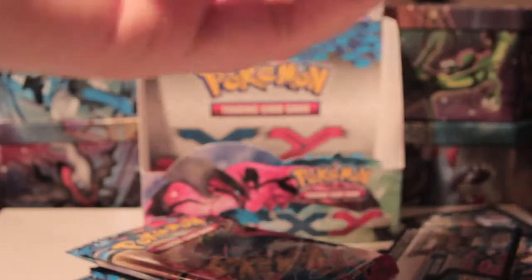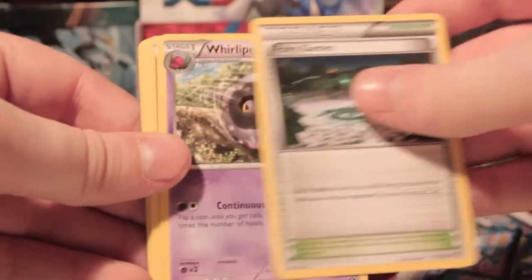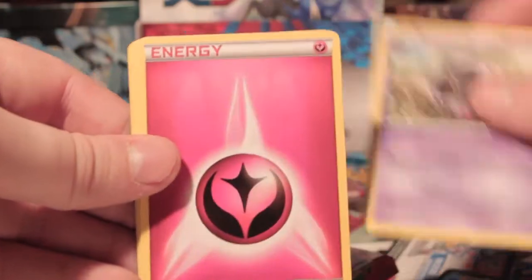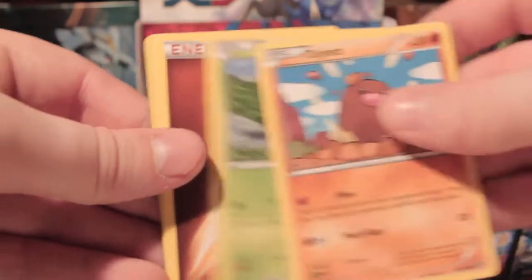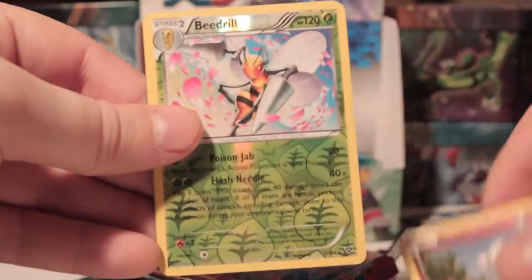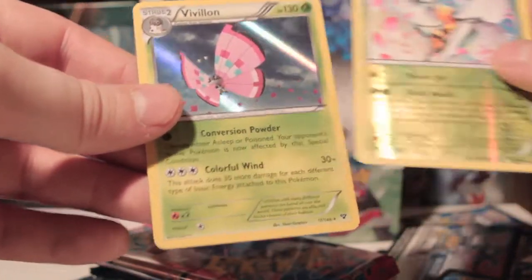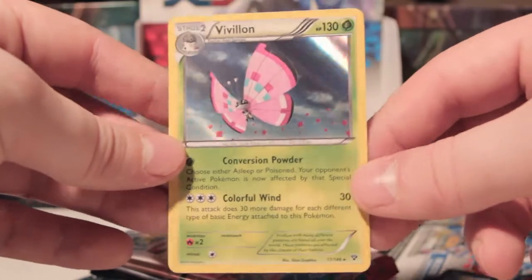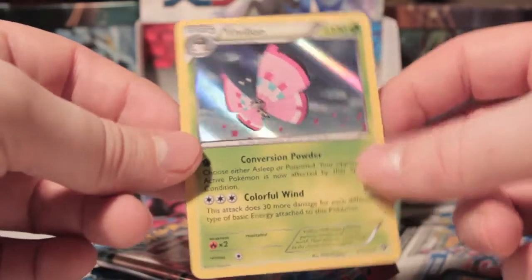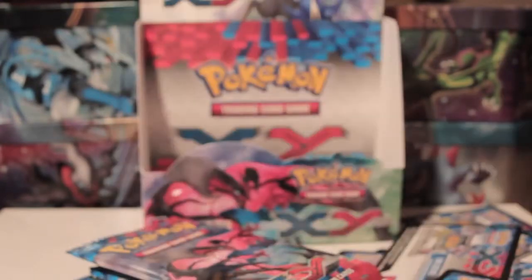Alright, so we've got Delcatty, Fairy Garden, Venipede, Fairy Energy, Diglett, Chespin, Fighting Energy, Swirlix, Beedrill Reverse — which is rare, so many rare reverses, awesome — and the Vivillon Holo. That looks awesome — that's a really nice card. Holo for the first pack — all the luck!